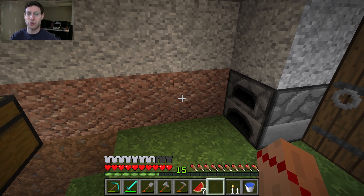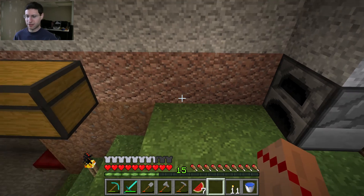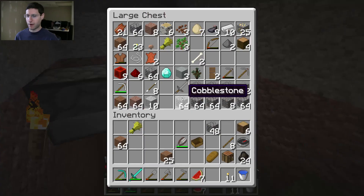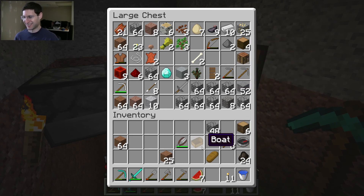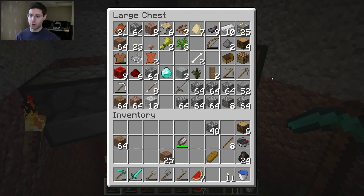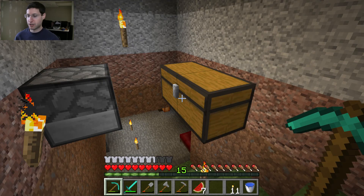Instead of me telling you what I'm going to do in a future one, I'm just going to decide what to do as it's going. For this one, I want to start mining and finding some more resources. I really want to find an underground mineshaft — an abandoned mineshaft — or whatever it's called. I really want to find a spawner, but the goal of this one is just to get more resources. If we find an underground mineshaft, so be it.